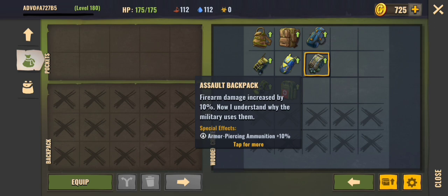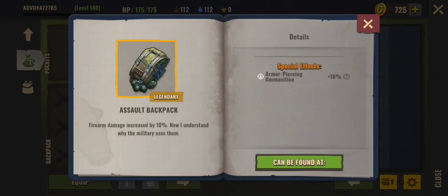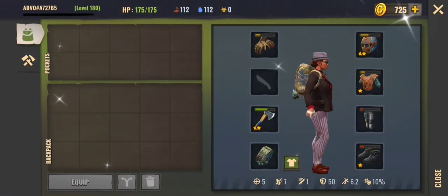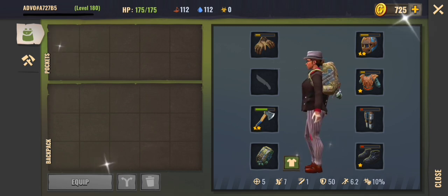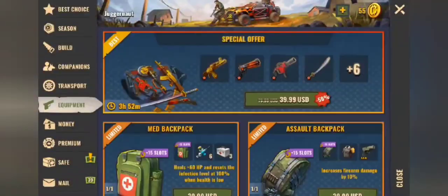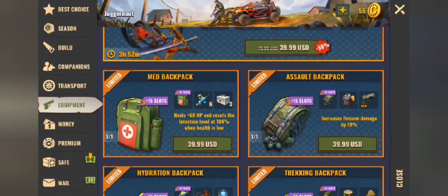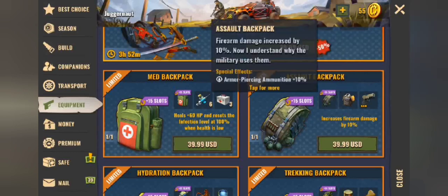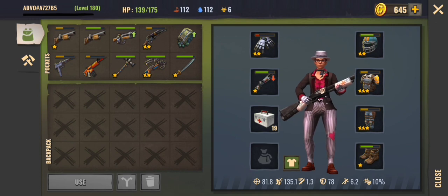The next backpack is the assault backpack, which increases firearm damage by 10%. It's a very nice backpack and it looks great on too. The assault backpack cannot be crafted in the game — you purchase it from the in-game store under the equipment tab. It comes with the backpack itself, a 9mm pistol (three star), and a reinforced jacket.